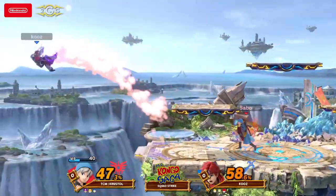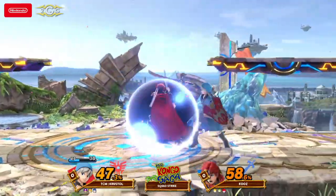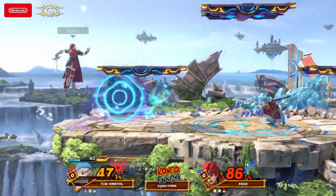Being able to take out a character like Roy is really, really important, especially when you have Fox and Mario on the rest of your team — Roy destroys those characters. And hero's just so deceptive with the range of his damage ranges. The side B — you gotta be careful when you whiff in front of him, he does hit hard.